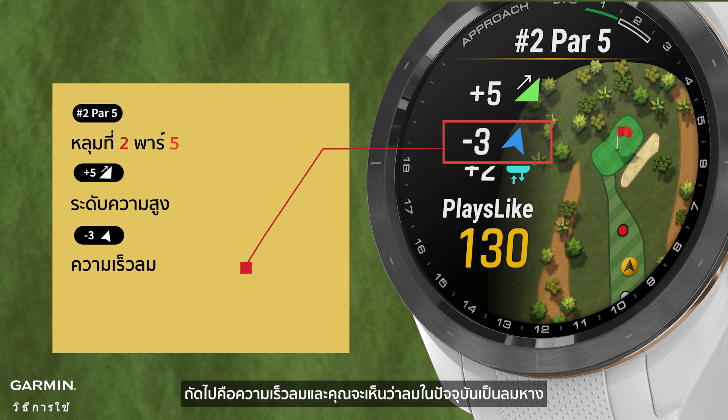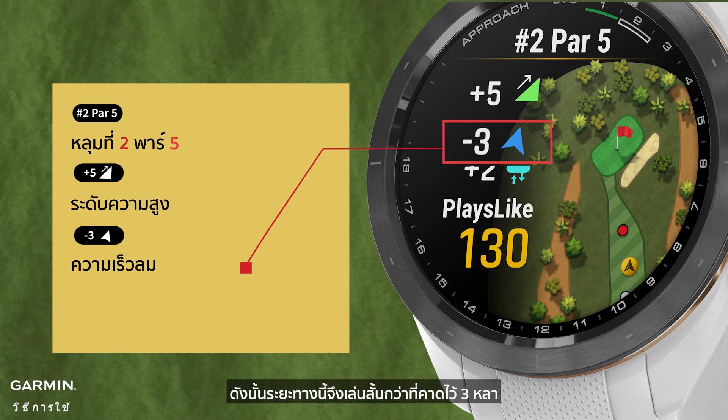Next is wind speed, and you can see that the wind is currently a tailwind, so this distance plays 3 yards shorter than expected.